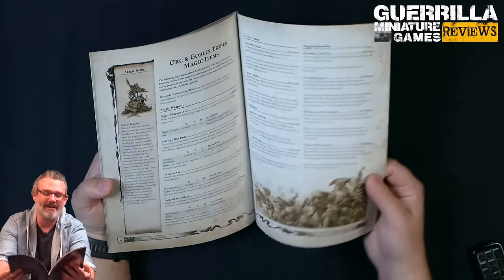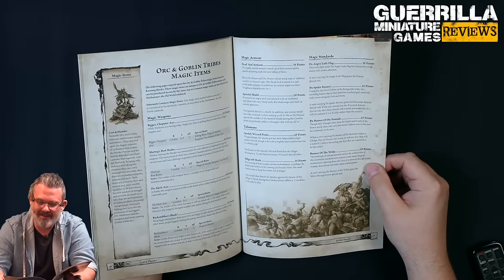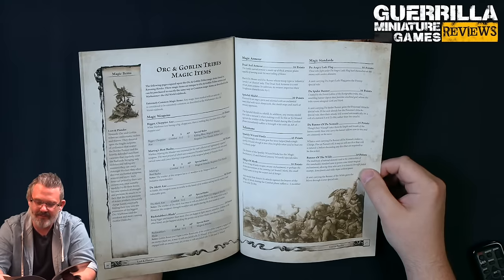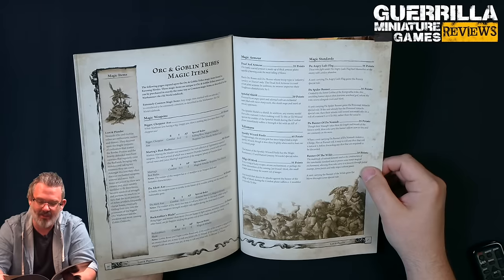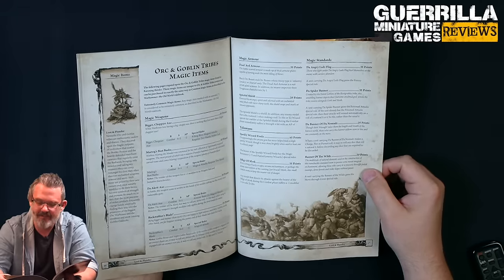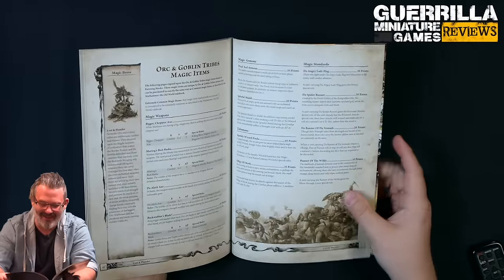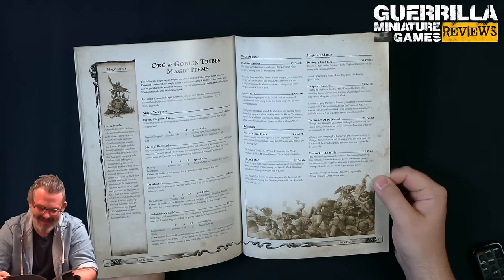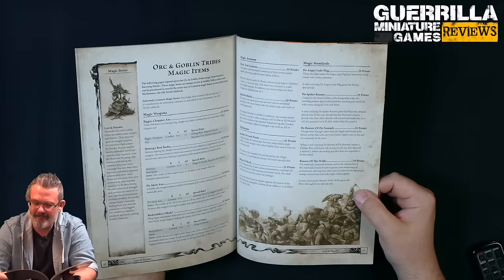Magic Armor: Dead 'Ard Armor at 35 points, only for infantry, cavalry, or chariots - no monstrous guys. The Dead 'Ard Suit is full plate and additionally toughness goes up by 1, so Toughness 6 Orcs - pretty great. The Spiteful Shield for 20 points is a shield; in addition, any enemy model that rolls a natural 6 to hit or wound against the bearer takes a Strength 4 hit with AP minus 1 - the hit back shield. For Talismans: the Sparkly Wizard Finder gives the bearer Magic Resistance 2 and Hatred against enemy wizards. The Effigy of Mork: any model that directs its attacks against the bearer is minus 1 to hit because you're scared of him.